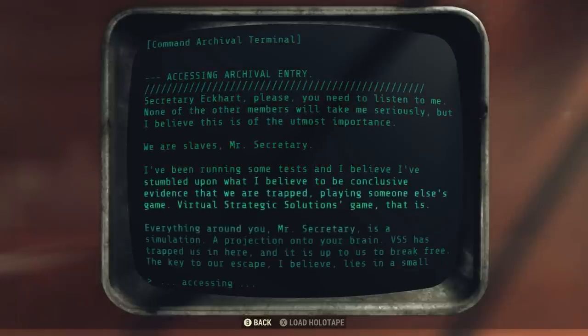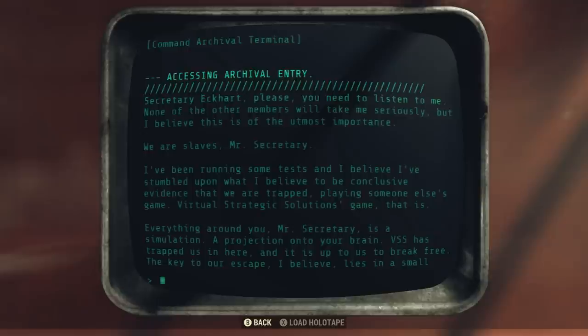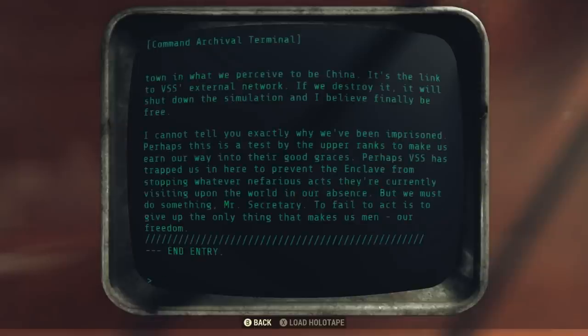On this, it'll have something very interesting to read. It states: 'Secretary Eckhart, please, you need to listen to me. None of the other members will take me seriously, but I believe this is of the utmost importance. We are slaves, Mr. Secretary. I've been running some tests, and I believe I've stumbled upon what I believe to be conclusive evidence that we are trapped — playing someone else's game. Virtual Strategic Solutions game, that is. Everything around you, Mr. Secretary, is a simulation. A projection onto your brain. VSS has trapped us in here, and it is up to us to break free. The key to our escape, I believe, lies in a small town in what we perceive to be China. It's the link to VSS External Network. If we destroy it, it will shut down the simulation, and I believe we'll finally be free.'